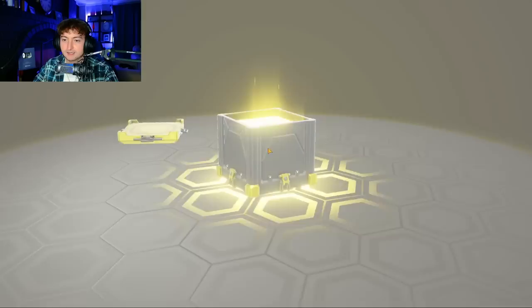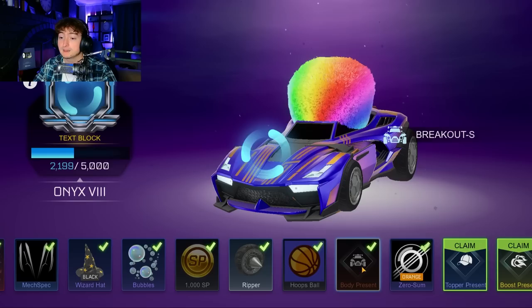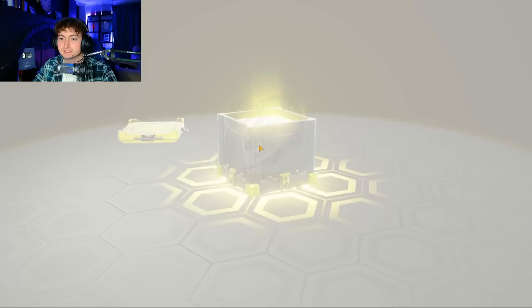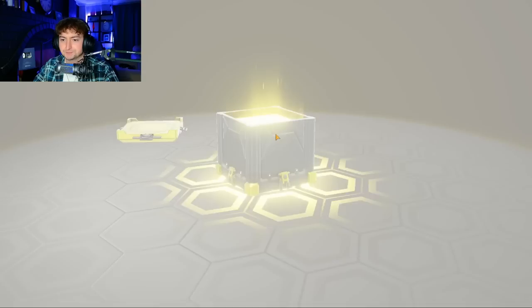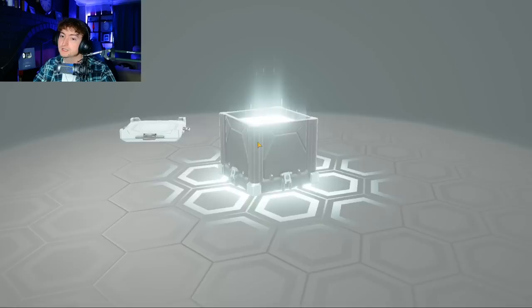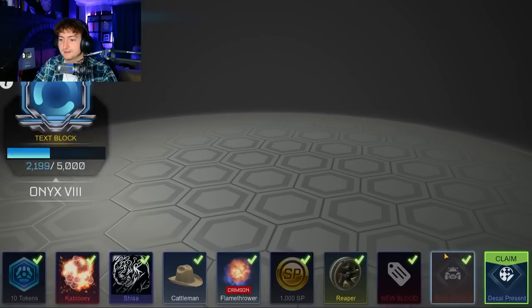If you haven't opened up Rocket Pass presents or seen me do it, it's literally every explosion every single one. It looks like we have two more shots at a painted Octane. This is a long opening so hopefully you guys are enjoying it — we'll speed run through these to get up to that 1000 token amount. Burnt Sienna — okay. Kablooey. B-Cow decal — she's from Pre-Season or Alpha. And a Crimson Flamethrower — that is nice, I always used this before I had the orange one.